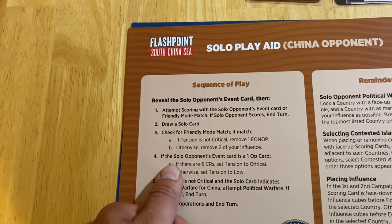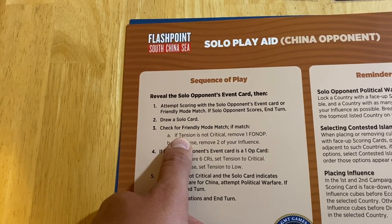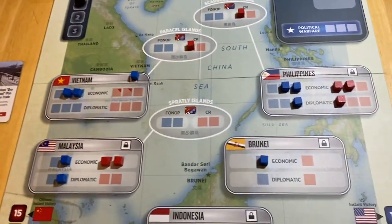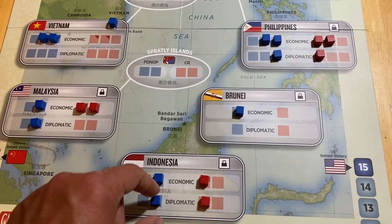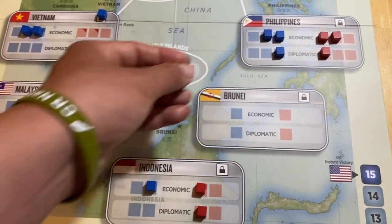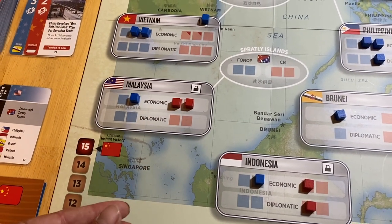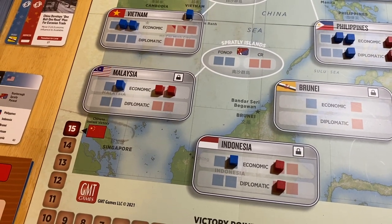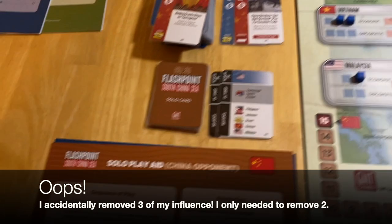Mode match: if tension is not critical, remove a FONOP. Tension is critical, so otherwise remove two of your influence. I'm going to remove two influence from somewhere and I really don't want to remove from the Philippines. I'll remove diplomatic from Indonesia and one from Malaysia. So that hurts. By the way, the opposition will never play their own event — that is all abstracted into this. So don't worry about the events when it's the opposition's turn. They never play them.